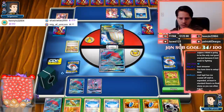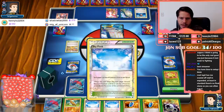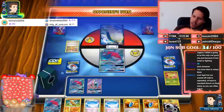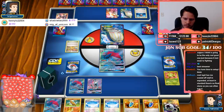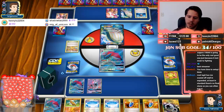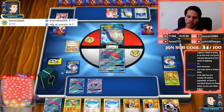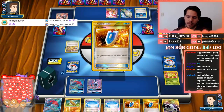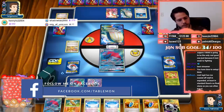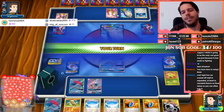Muk is definitely an issue for stall decks. I don't think I counter the Tropical Beach. I'm just gonna pass here — not looking good. Okay, if you get VS Seeker for Handiwork... Double tails again — very sad for my opponent. Not too sad that I feel bad, but kind of sad.